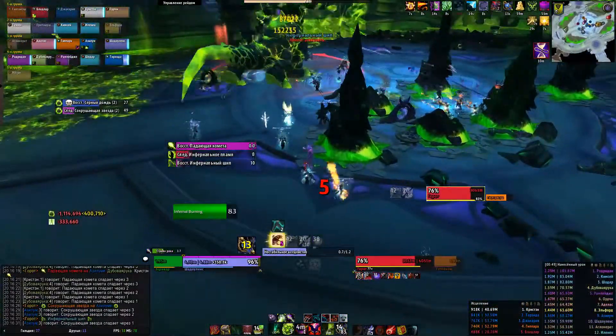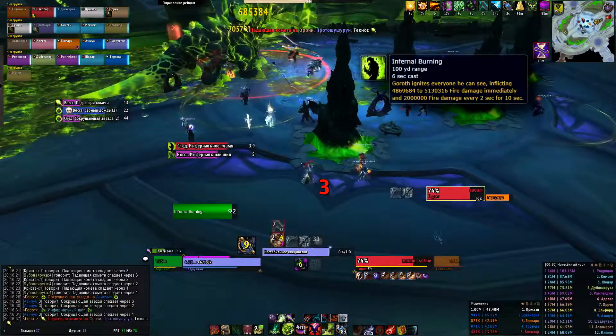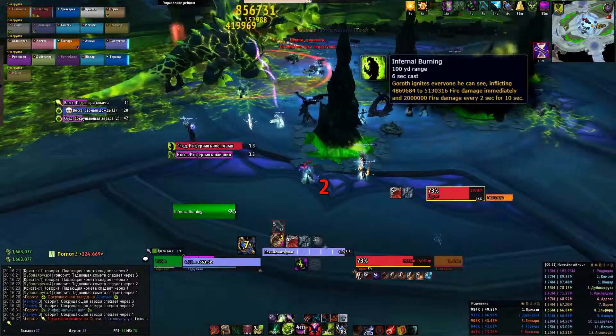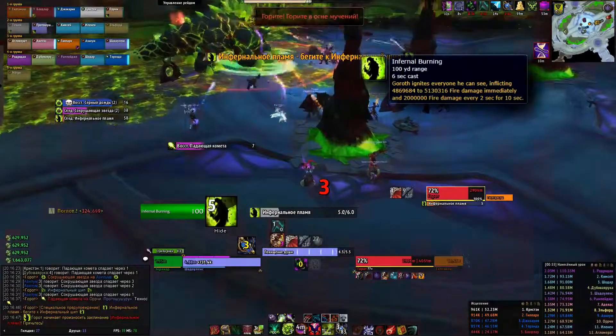When the boss gains 100 energy, he'll start to cast Infernal Burning. Everybody should hide behind spikes. This cast inflicts a lot of damage and destroys every spike. By this moment there should be no more than 4 spikes.